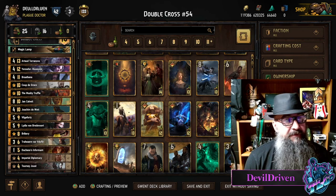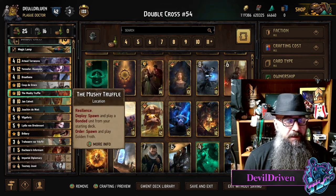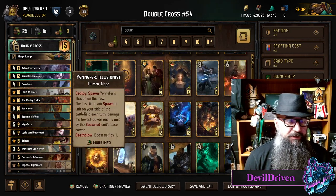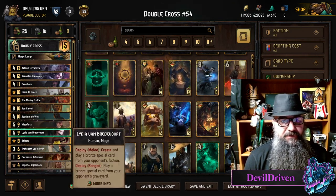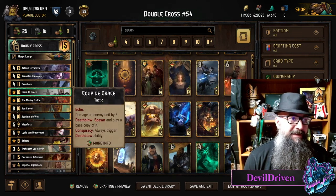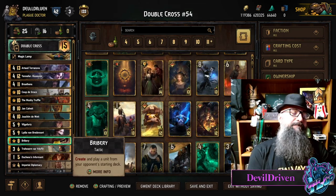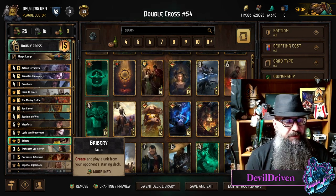Double Cross too — you can snipe some pretty good stuff, especially if they get greedy and have to sit on that Gezeris because it only comes down on boost one. If you could steal their Gezeris via Bribery, get another great Gezeris, and save your Vilgefortz — you're not really that scared though. Your engines usually out-top them plus two, flooding them with spies so they get clogged quickly in a long round.